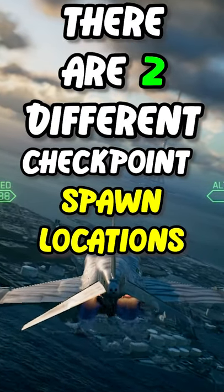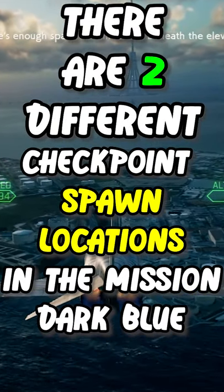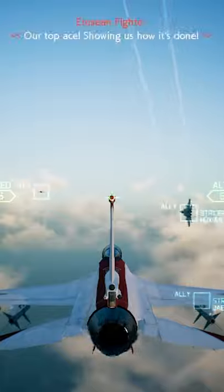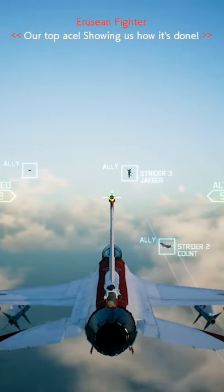There are two different checkpoint spawn locations in the mission Dark Blue. Most players will miss or don't even know that this exists in the game. After defeating the first ADF-11 drone, there's a short dialogue before the second drone enters the space elevator tunnel.